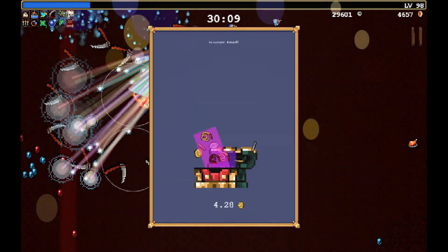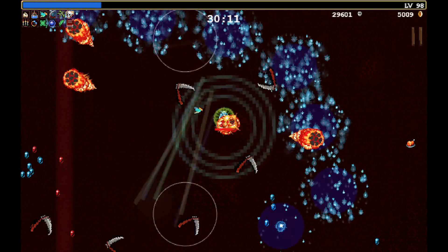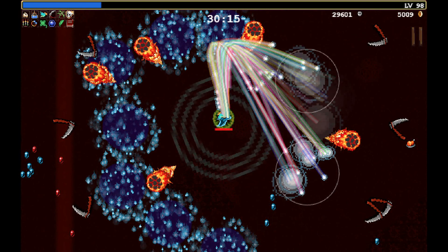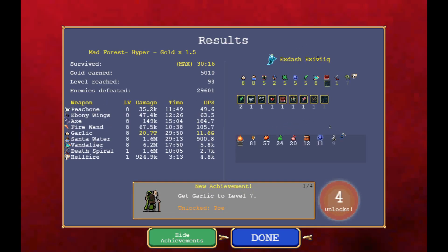What now? Do I have to exit the game? Let's take another look at that. Okay, we've got to quit the run now. So we will quit. And... 11.6 — 20.7 terabytes of damage did garlic achieve here. Now we're going to go see if it worked.